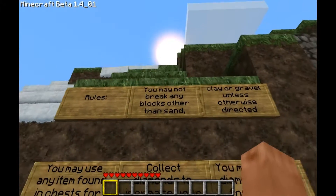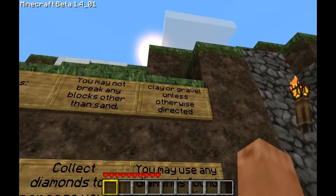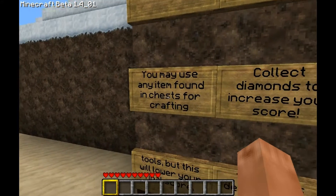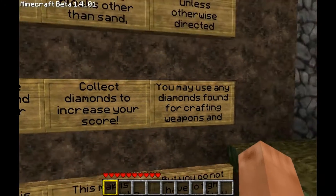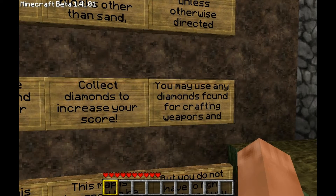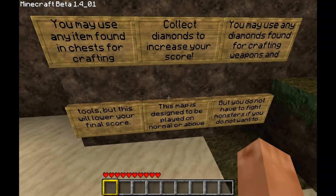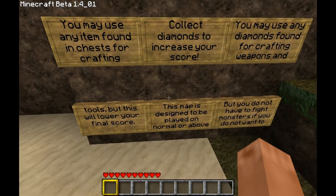Rules: you may not break any blocks other than sand, clay, or gravel unless otherwise directed. You may use any item found in chests for crafting. Collect diamonds to increase your score. You may use diamonds found for crafting weapons and tools, but this will lower your final score. This map is designed to be played on normal and above, but you do not have to fight monsters if you do not want to.